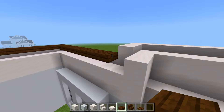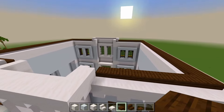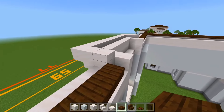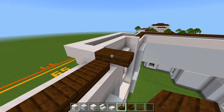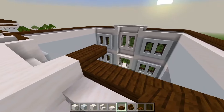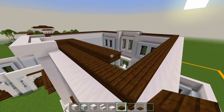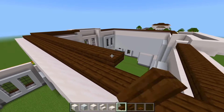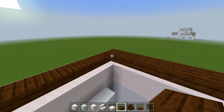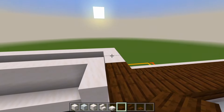And we'll bring this over until just right there. So we have that first layer. Now we'll go up in the next layer — it'll start right here on the same layer as this smooth quartz slab. We'll place a block here and another one behind it. And now we're just going to follow along the edge of the dark oak slabs.